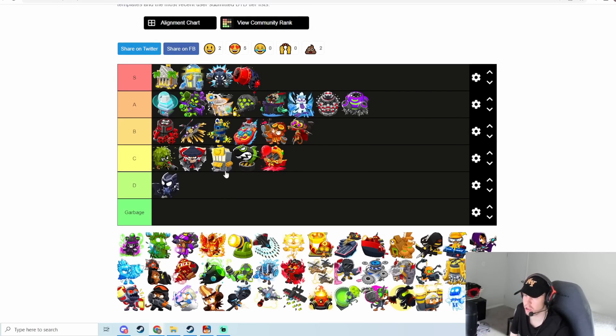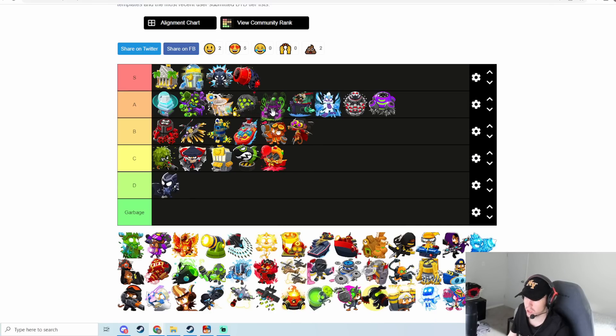Prince of Darkness is actually pretty strong — it's a pretty good cleanup tower for the Wizard and helps a lot for DDTs. Prince of Darkness and Archmage are probably the best two Wizard fifth tiers. That's what people normally use when they go Tac-farm Wizard. I'm probably going to put it in a similar spot to Archmage — around A tier.